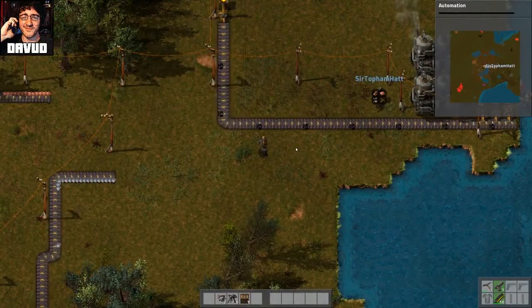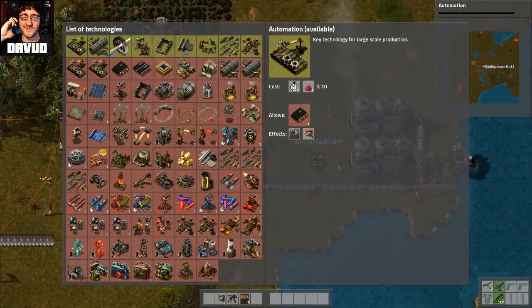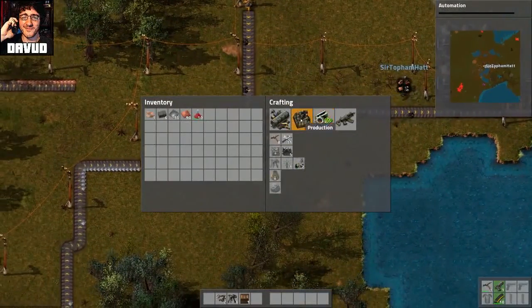Oh shit. I thought I was cleaning out my pockets, actually I was cleaning out the chest and taking it for all it's worth. Oh shit. Wait, how do I do this? Oh wait, we need a lab. We need to make the lab first.